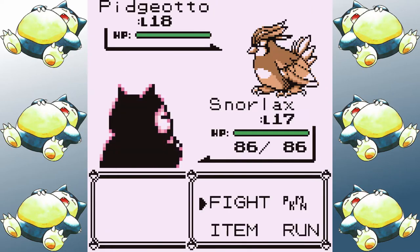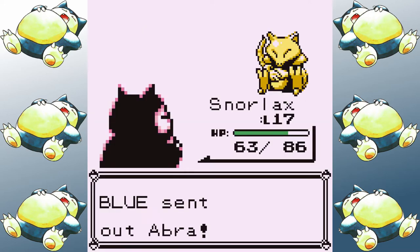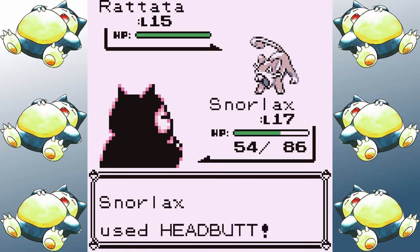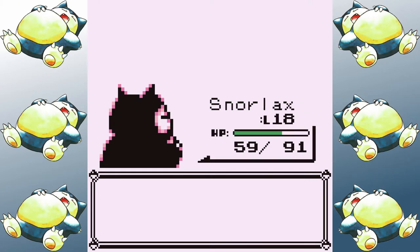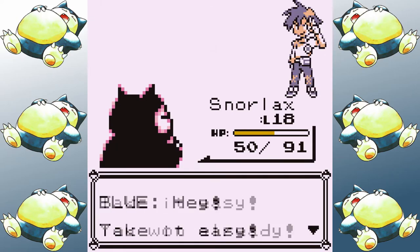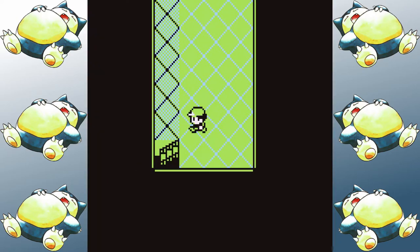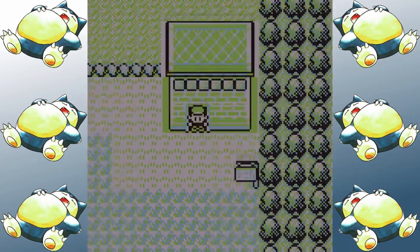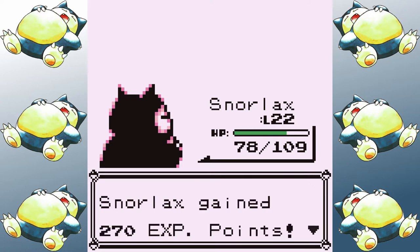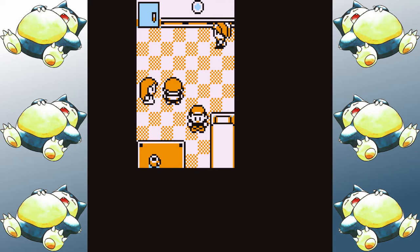I get past Rival 2 on the first try. Pidgeotto graces me with the precious gift of not using Sand Attack, and since Headbutt with STAB damage is so strong at this point in the game, I make short work of his team without really breaking a sweat. Nugget Bridge and the trainers before Bill get dispatched swiftly, and I soon make my way down towards Vermilion. On the SS Anne I make a beeline towards Body Slam, which is probably Snorlax's strongest move for the majority of the game, and I head towards Rival number three.